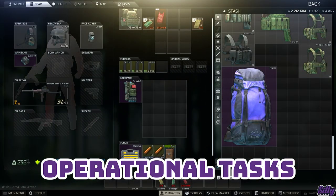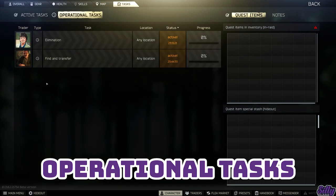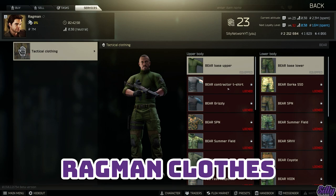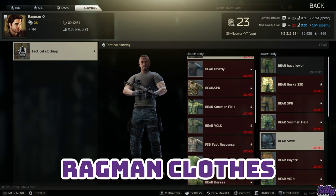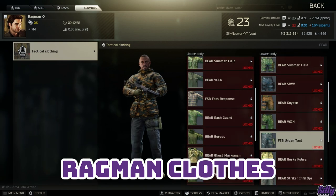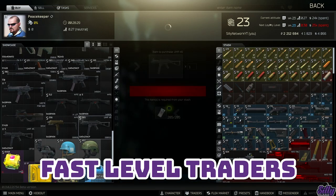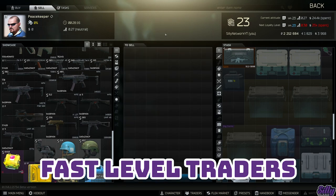Operational tasks are daily challenges with one weekly challenge. These quests can give some nice rewards so keep an eye on them. The money and XP will also improve as you level up in the game. Ragman can sell you some alternative outfits in the service tab. Style is overpowered and the better looking PMC usually wins the gunfights — that is sarcasm, but the clothes are sick. You can fast level traders by buying items and selling them back; both counts for money spent.